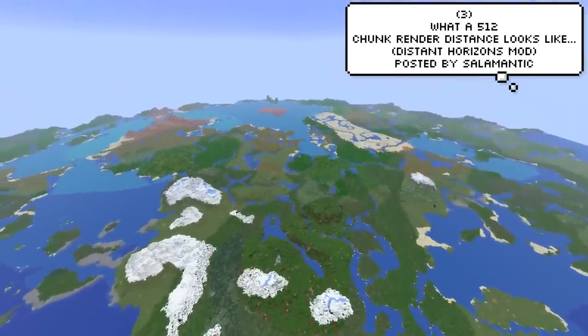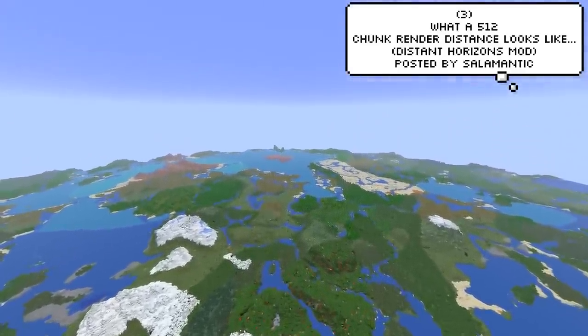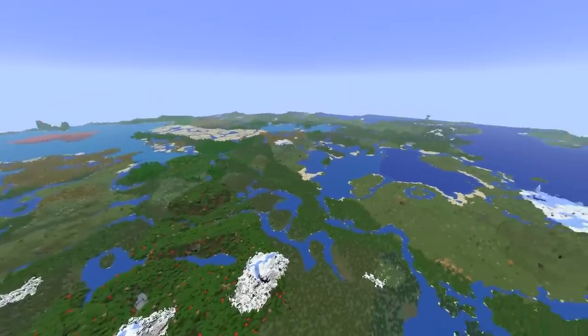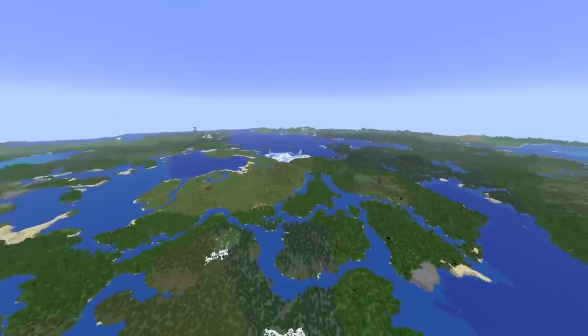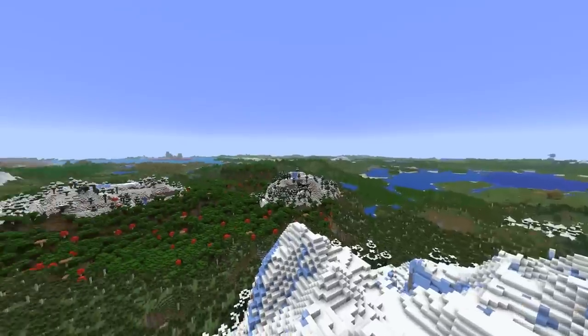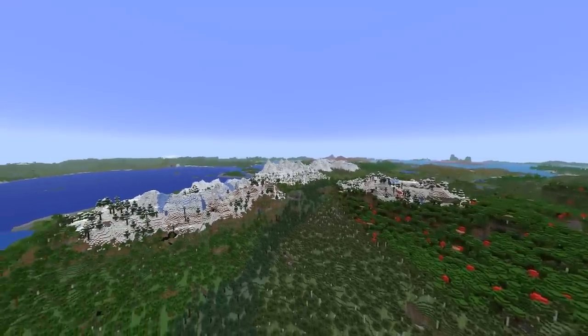This one might lag you out. Salamantic showing us what a 512 chunk render distance mod looks like. Ovens are so overrated — who needs them, especially when you can cook your food off the heat that your GPU is going to generate by running this mod. Although to give it credit, apparently it's not that bad, as it takes advantage of some performance tricks.